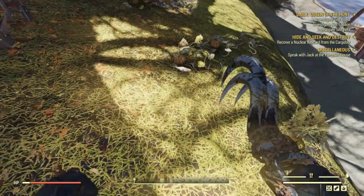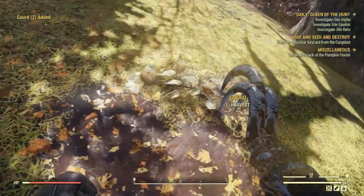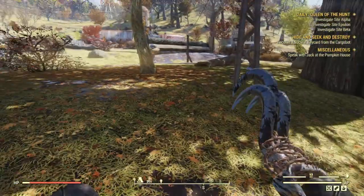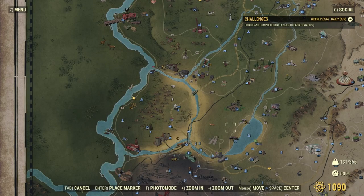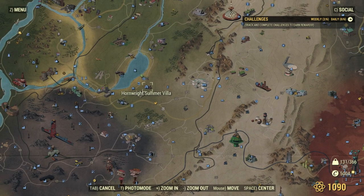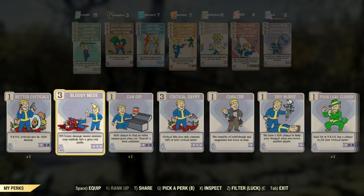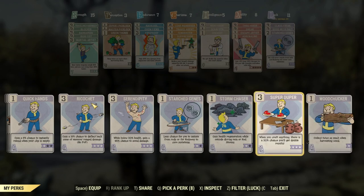Another very important ingredient is gourd. The best way to get it is to plant it in your camp. If you don't have it planted yet, you can go to Hornwright Summer Villa — there is at least one in the greenhouse there — or just visit a couple of other players' camps and borrow some gourd. Before you go into crafting, make sure your Super Duper perk is equipped.